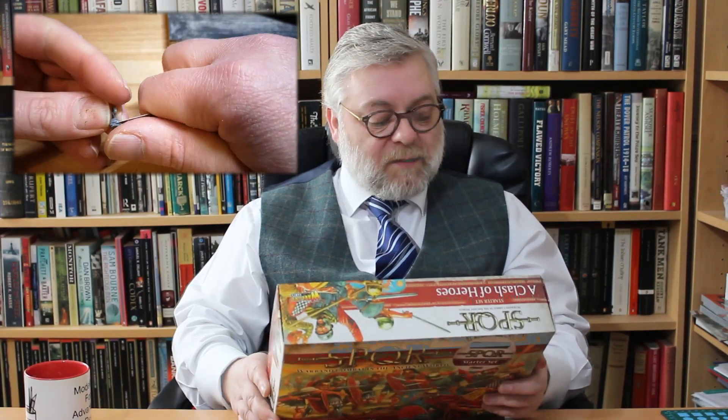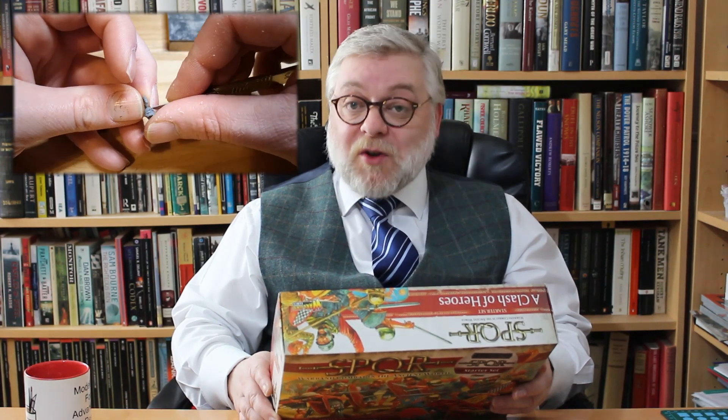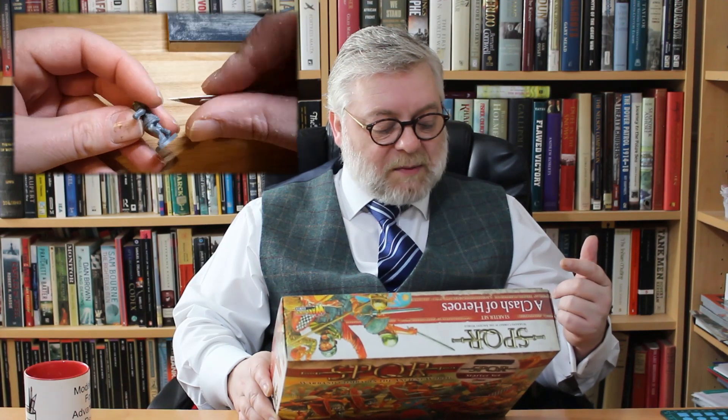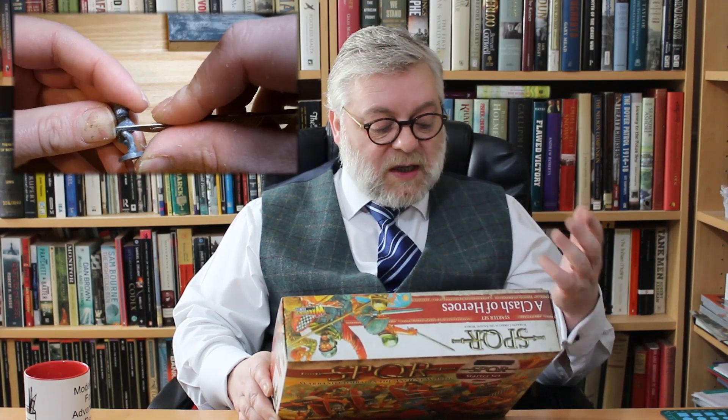You do get a lot of stuff in here. From memory it retails for £40. You get a 196-page full-colour softback rulebook, eight plastic Caesarian Romans with Gladius, eight plastic Caesarian Legionnaires with Pilum, and a Roman hero. You also get 40 plastic Gaul warriors, 12 tribesmen archers, a Gaul chieftain, some heroes and unit cards, water slide decals for both Romans and Gauls, and 12 six-sided dice. That's 70 miniatures for £40 — a very, very good price — plus a rulebook.